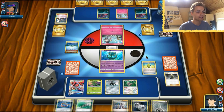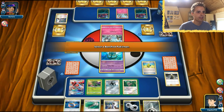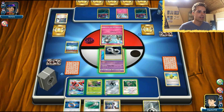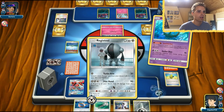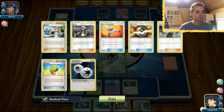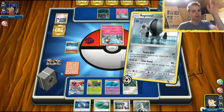We have a DCE so if Max Elixir hits, we can still attack with Registeel — because Registeel has the attack Turbo Arm that hits for weakness against little Ralts. We also have Choice Band to work with. We have Sycamore in hand for next turn. We already used Instruct, so here comes the Turbo Arm. We're now hitting for weakness — playing Metal can be a real advantage since a lot of people are playing Fairy.